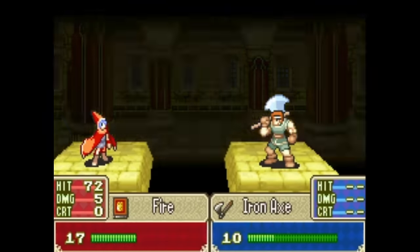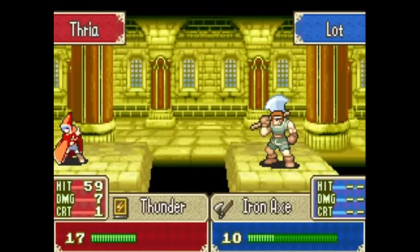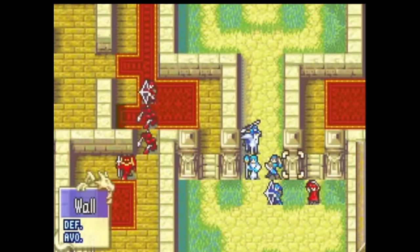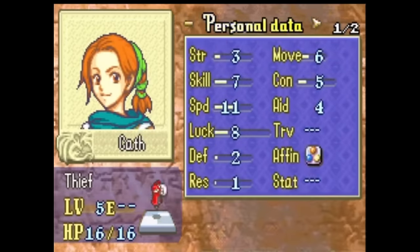Fortunately she's a thief, so whether you recruit her early or late, she's still equally good at opening chests and doors. I can't think of many recruitments like this in the rest of the series — in the Awakening Spotpass DLC you can recruit Gangrel, which requires Chrom to talk to him three times, but it's all on one map as opposed to being spread across six maps like Cath. This is one of the most memorable recruitments in FE6 for me, and it's part of why Cath is my favorite thief in that game.